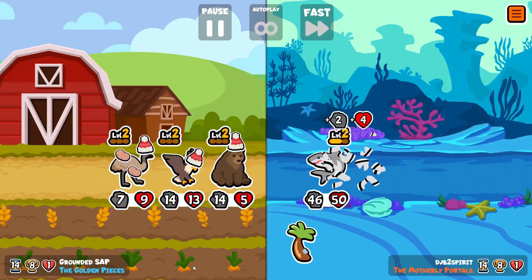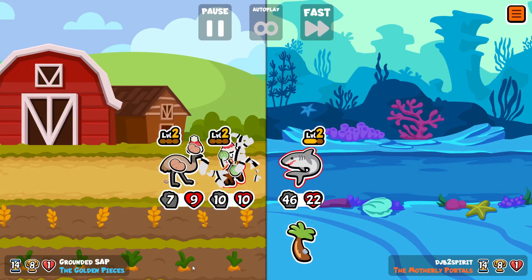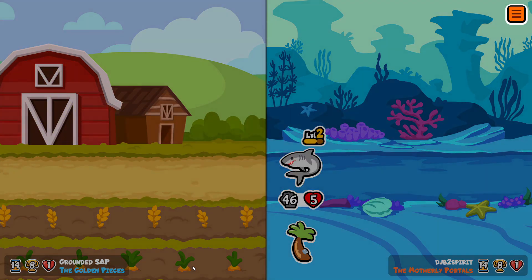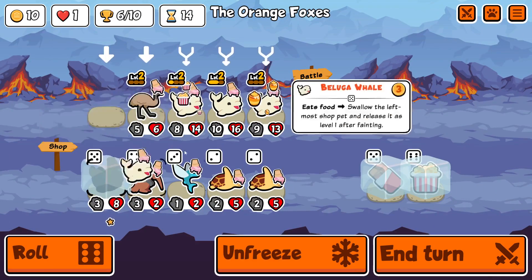The skewer is going to kill two units at the same time and look how many buffs the shark got there in one go. I think if we get sabertooth there instead of reindeer, I think we win. But yeah, so close. Entertaining battles nonetheless.